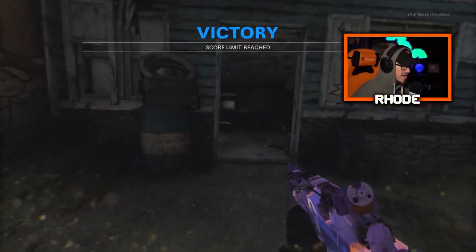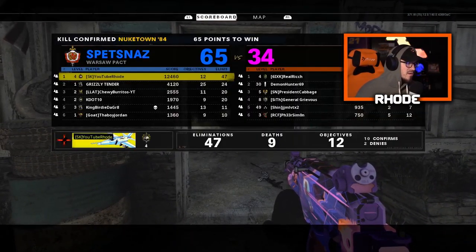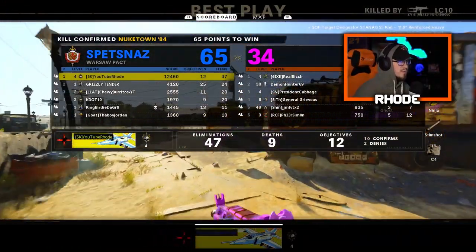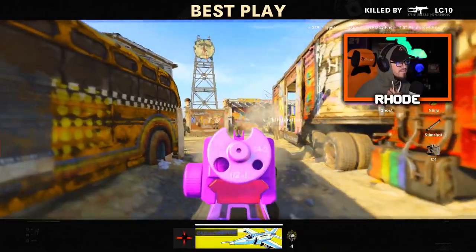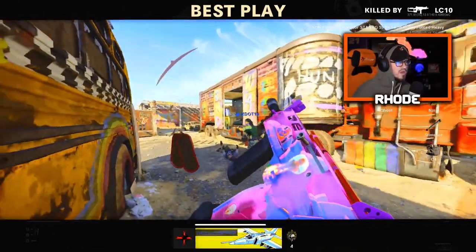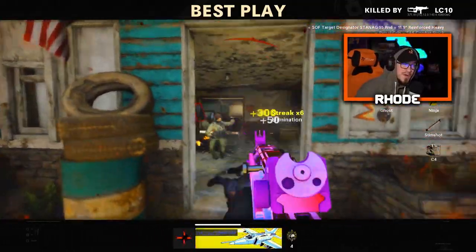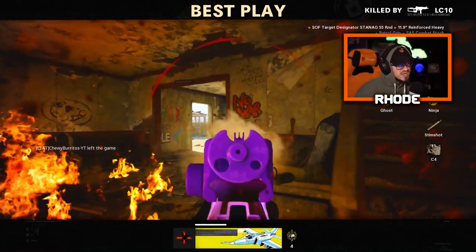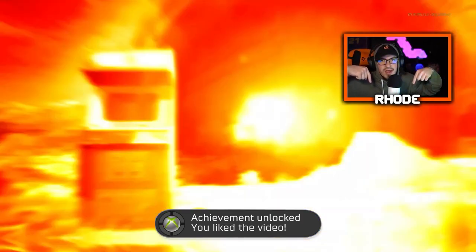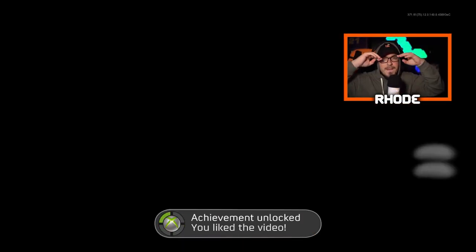That was a quick gameplay, man — literally about five minutes long, so I don't even care. 47 kills, not too bad, most in the lobby. The weapon's beautiful, guys — let me know what you think about it. It's called the Dog Fighter LC10. Hopefully you guys enjoyed the video — smash that like, hit the subscribe button down below. See you guys in the next one. Peace.